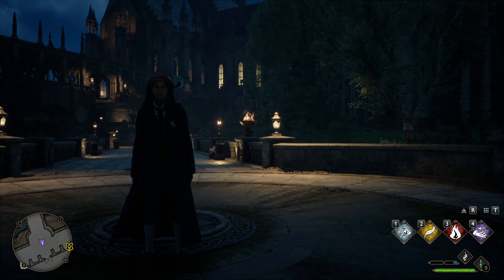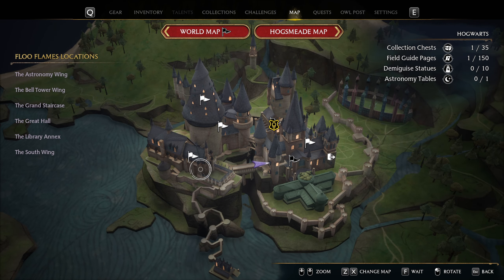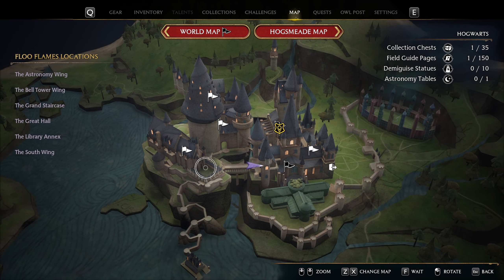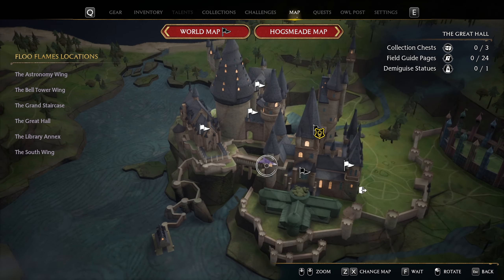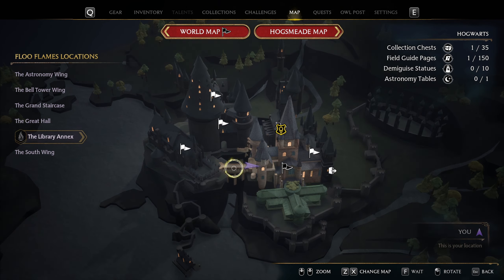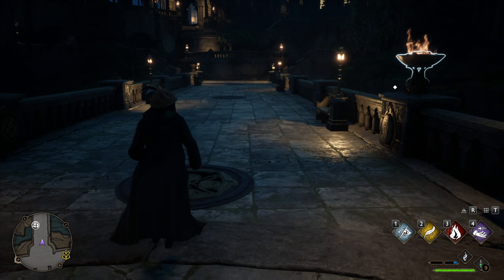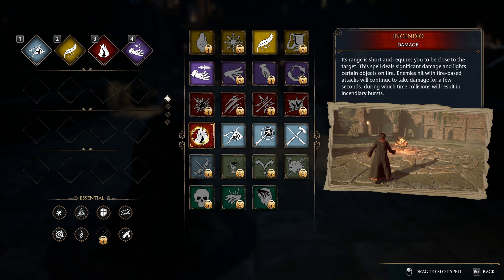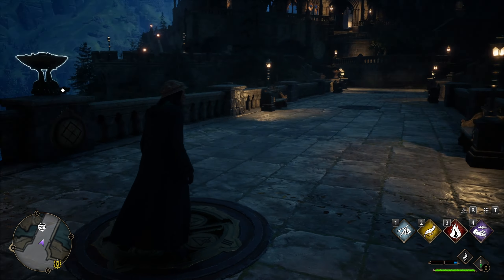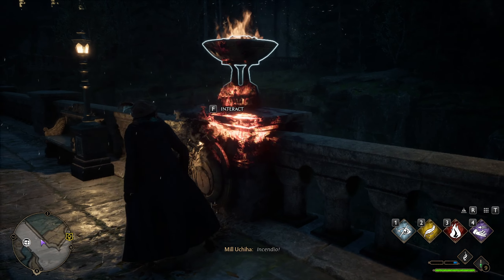For the final chest, it's located in Hogwarts itself. This is the most complicated one, but it's pretty easy. What you want to do is come over to this side of the castle and make a waypoint to the Viaduct Courtyard. You should be able to come over to this bridge. Once you're on the bridge, you're going to have to do this puzzle. You're going to need the spell Incendio — you get this quite early game, within the first five missions. What you want to do is light these fires.